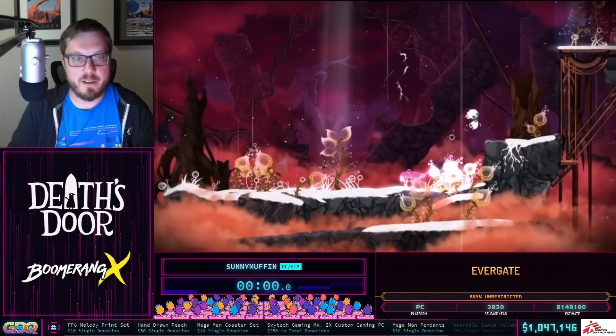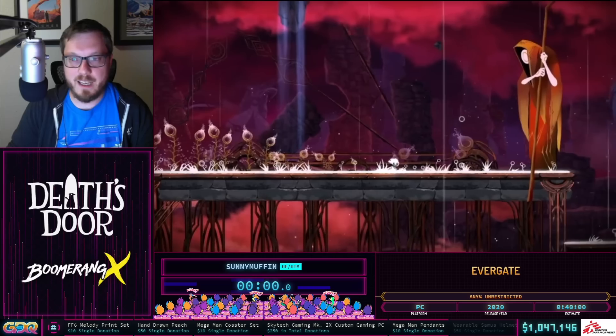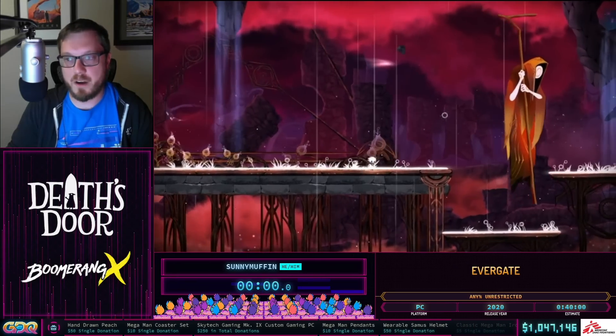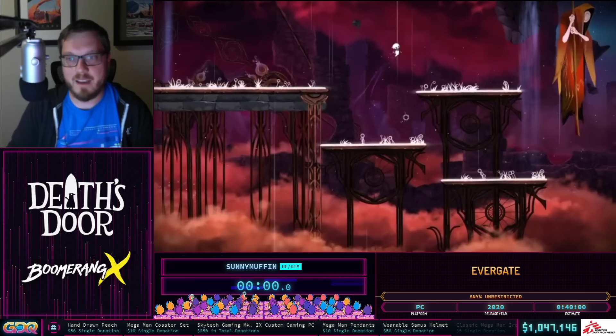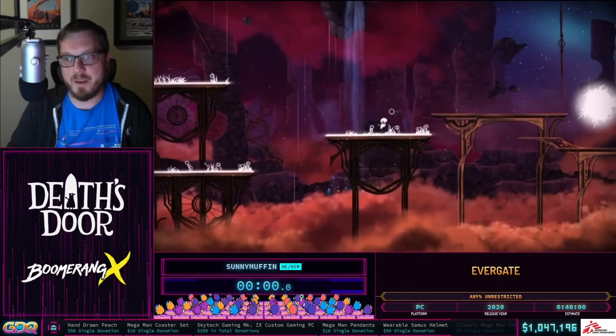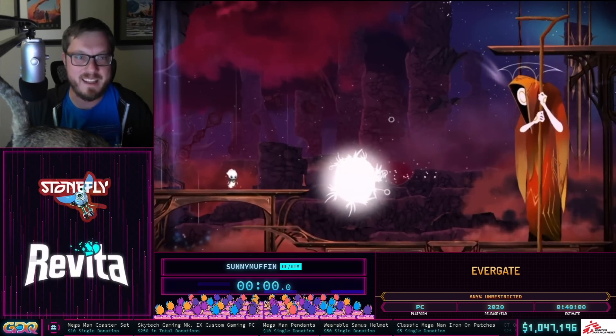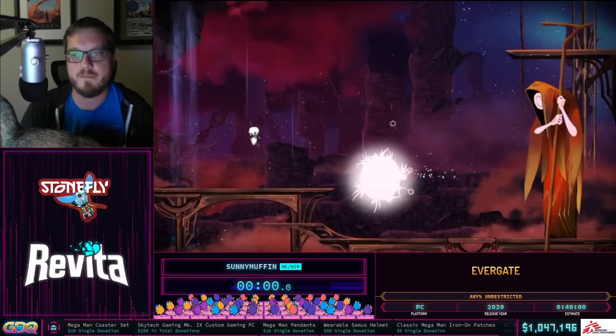This is our little spirit friend Ki. We're going to be following her journey through the afterlife. In the lore, when you die you pass through the Evergate before getting reincarnated. However, upon arriving we discover the afterlife is under attack from nightmares, and it's up to us to stop it.